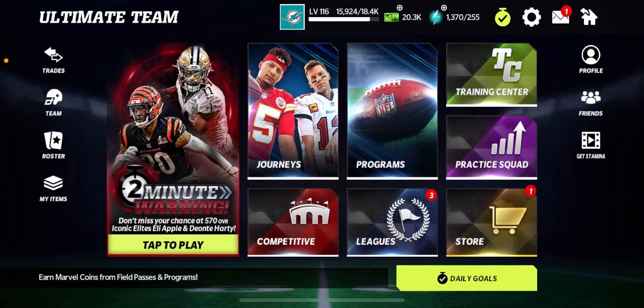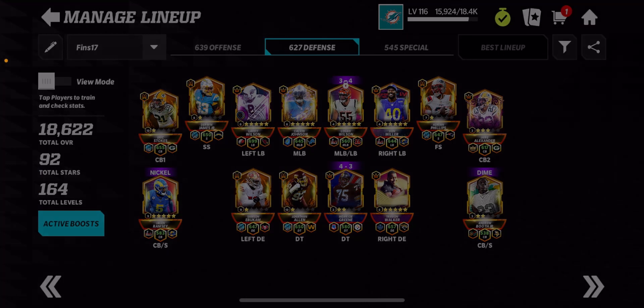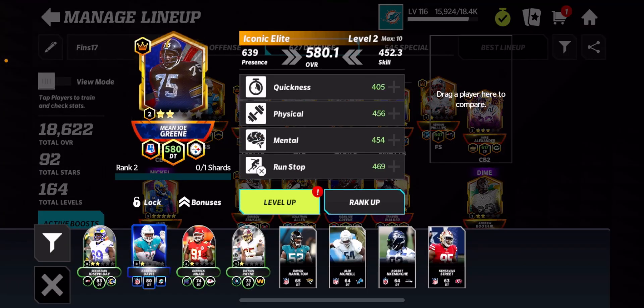Hey guys, it's fin17 back with another video. Today we're going to be opening an updated Iconic Elite Select pack. This pack does have Fourth of July and Galaxy players — I'm not sure about S10 being added. I'm thinking of upgrading my Mean Joe Green, as you can see right here, but of course that may change. He's guaranteed to be in that pack.